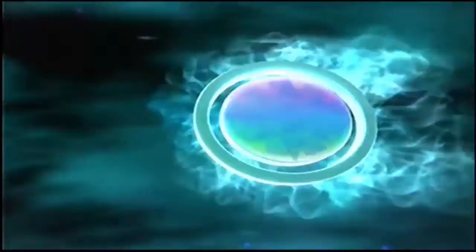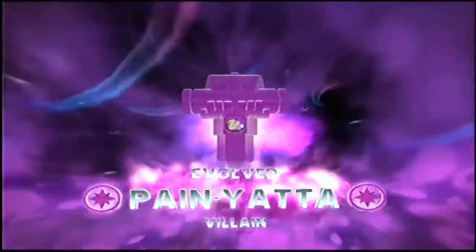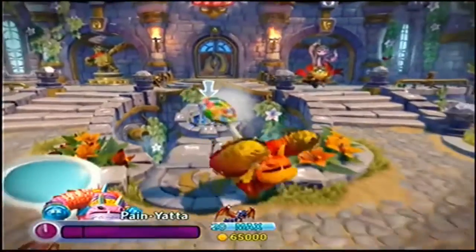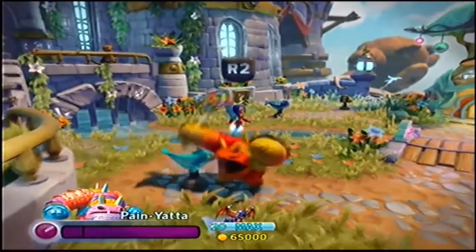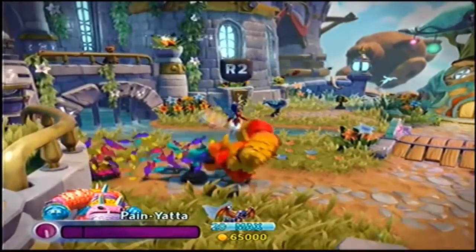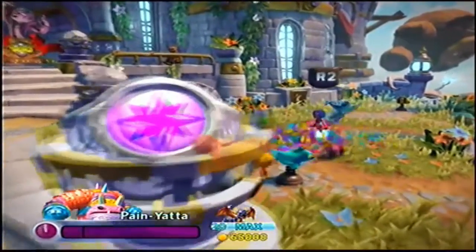That leads me to my 3rd most favorite trappable villain from Skylanders Trap Team, which would have to be Piñata. Piñata was my third most favorite because he was very creative — literally just a piñata monster with his little lollipop, boom boom boom, killing everyone with the lollipop. Very creative. We also have his squirting-out-candy attack, which is rapid fire and very effective. We also had Chompy, but Chompy sadly is not on this list due to a lack of creativity — he was in too many games.